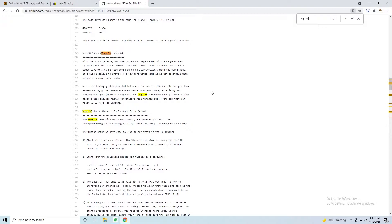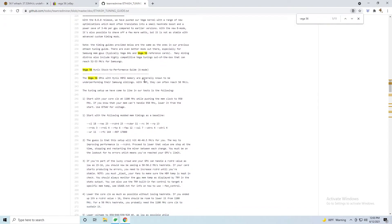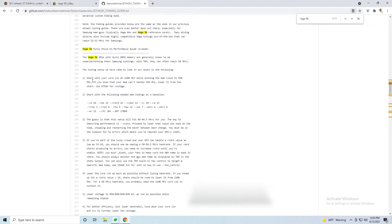Out of the box, this card gets 37 mega hashes. But according to the Team Red Miner tuning guide, you can get up to 50. You can read and follow the instructions yourself if you want to understand them.